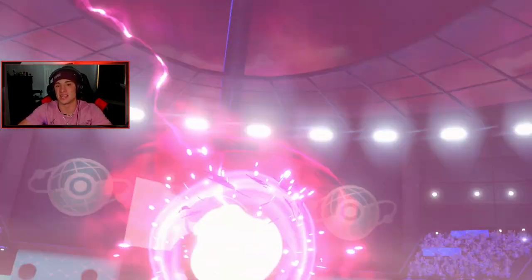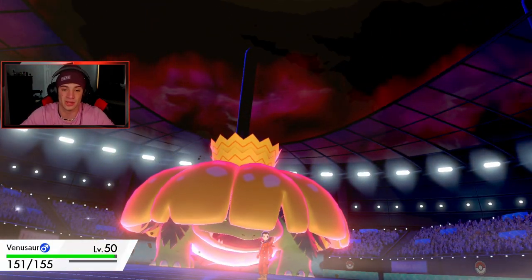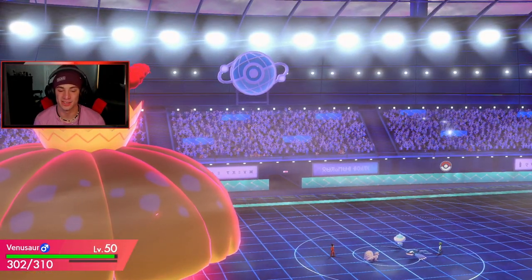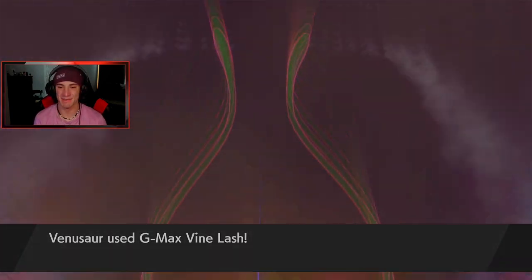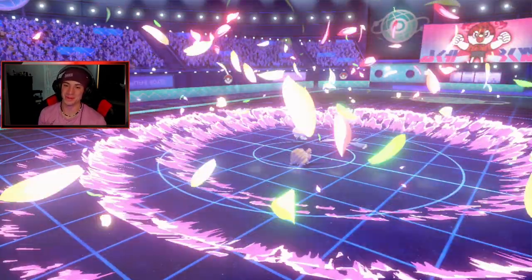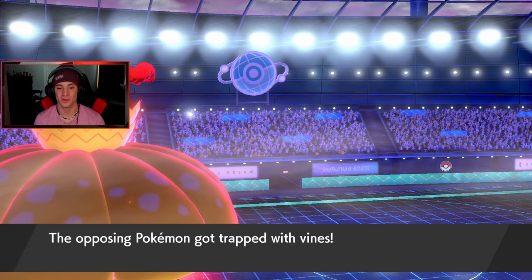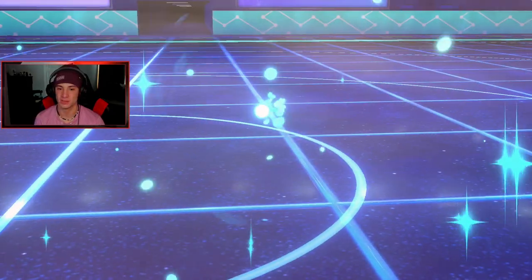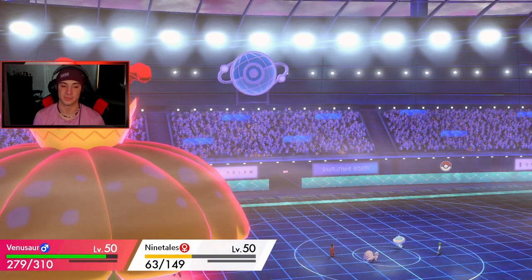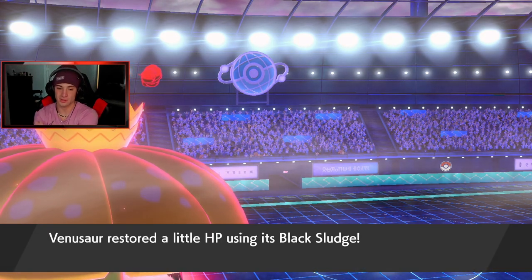I love having Regenerator and Leftovers on Ho-Oh — whether you swap out or stay in, it just keeps getting HP and staying alive longer. I love Venusaur's Gigantamax form too, it looks like it has a little crown on its head. Here goes Vine Lash — doubling onto Kyogre, we should be looking pretty good. Kyogre's dead! We are just dominating on this ranked ladder in Series 8. We even get a crit! Vine Lash is going off and he's not setting up Trick Room.